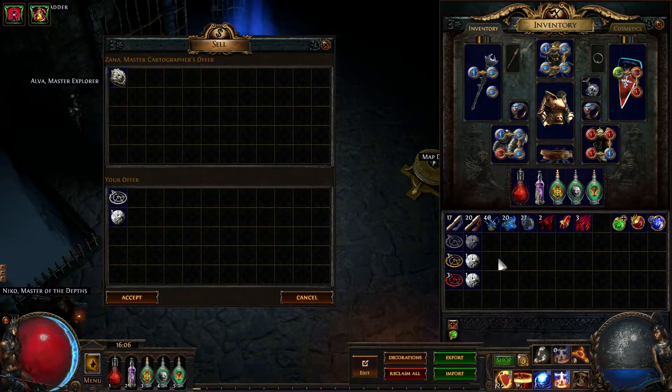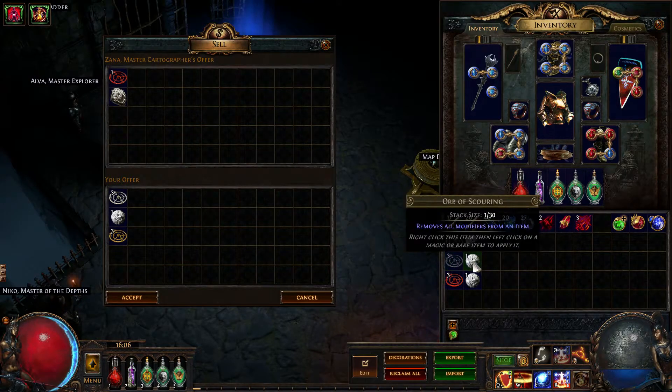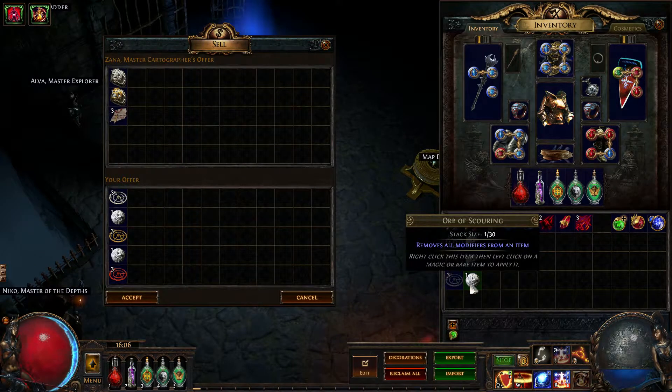For yellow maps, tier 6 to 10, you need to vendor 3 yellow sextant and 1 score. And for red maps, vendor 3 red sextant and 1 score.